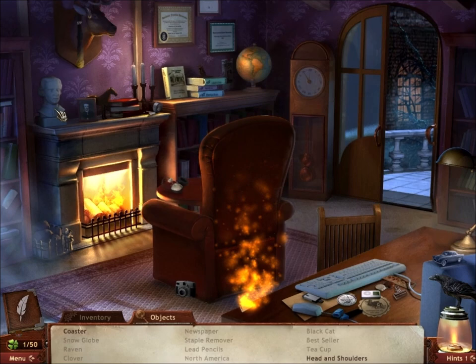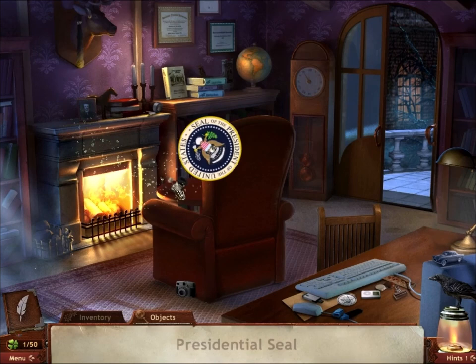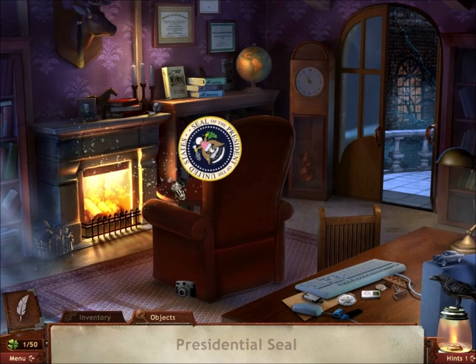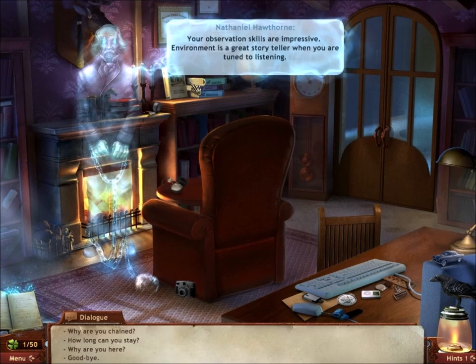Here's a teacup and here's head and shoulders. I still need to find a coaster — the coaster of the Hollingworth Inn. And the final clue to this mystery is the Presidential Seal. Okay, so that's it for the tutorial. Now we know how to play the game. We basically have everything figured out. Let's get started for real.